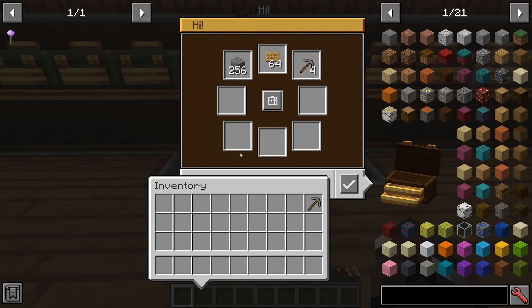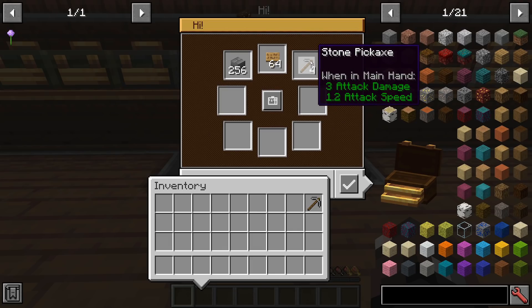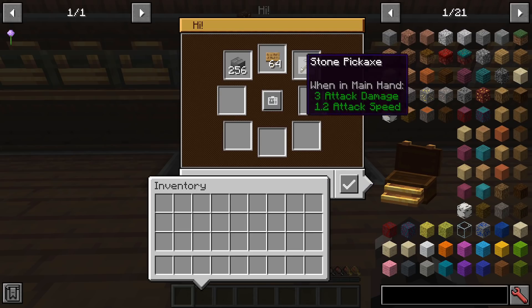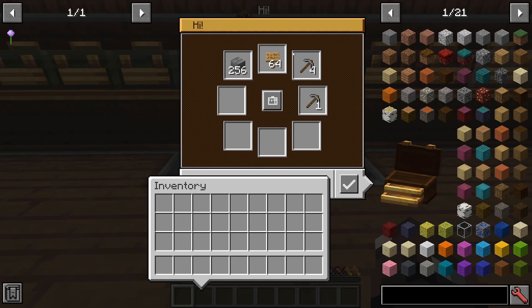When you open the toolbox you'll notice there are eight different inventory slots, and each slot can hold up to four stacks of items. The stack size is dependent on the default stack size — for instance, stone bricks stack up to 64 so you can hold up to 256; signs stack up to 16 so you can hold up to 64; and stone pickaxes and other tools stack up to one so you can hold up to four. It won't let you stack more than that amount.